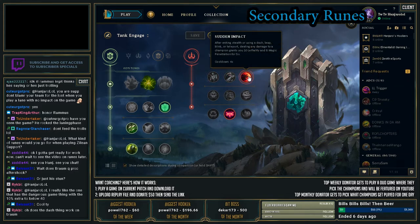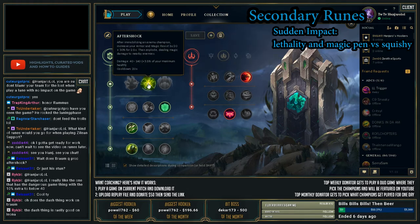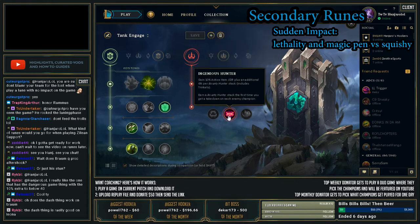After that, I've been running Sudden Impact — getting Lethality and Magic Pen. When enemies already have really low armor and MR, it's just going to optimize the damage you're putting out from the base damages on your abilities. I'm running that matched with Ingenious Hunter for the active item CDR, which also stacks up 6% more per Bounty Hunter stack. You can get five of those, for a total of 40% active item CDR, plus Ruby Sightstone, so about 60%. That puts your Face of the Mountain down to about 20 seconds — really good cooldowns for your active items.